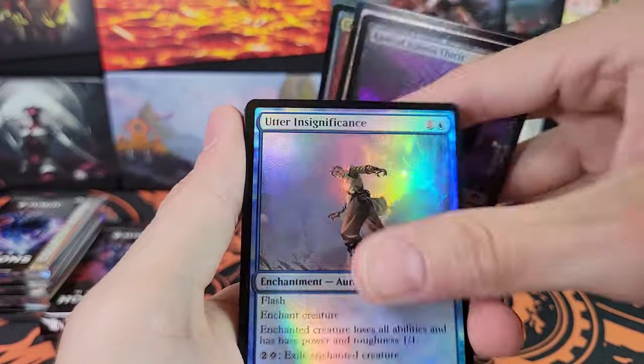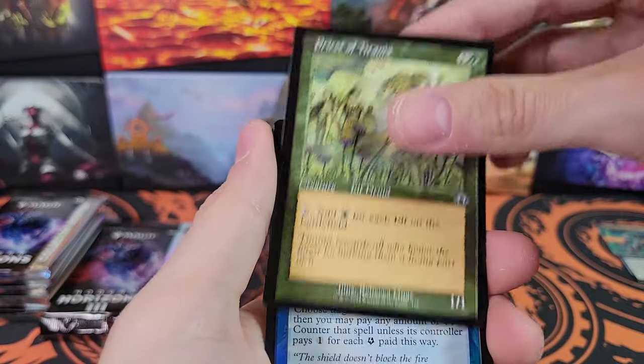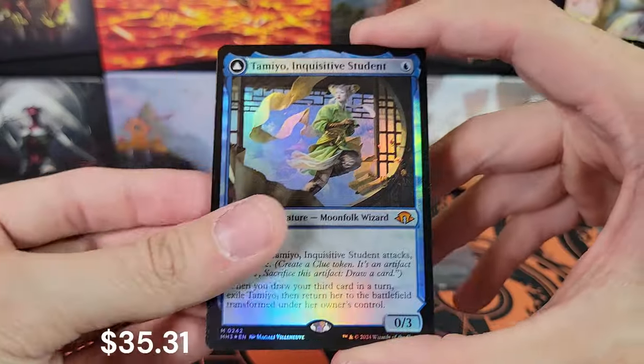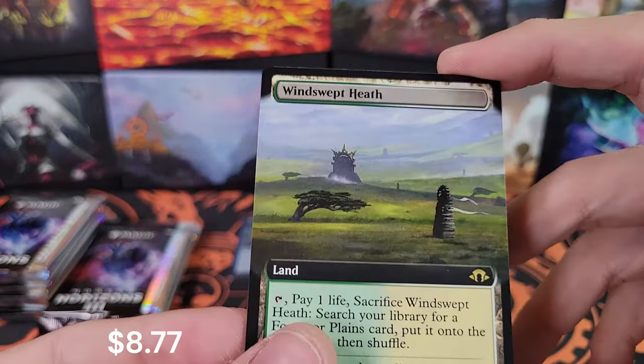Cranial Ram. Utter Insignificance. Priest of Titania. Aether Spike. Tamio — very cool, regular border foil Tamio. Inquisitive Student. Winswept Heath.